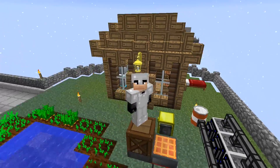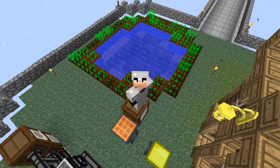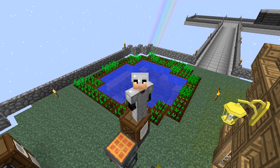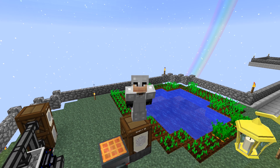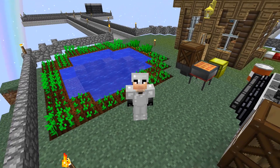Welcome back to another episode of Project Ozone. I've been doing some stuff off camera - I expanded out our farm, got rid of all the wheat, and tilled the soil around here. I made myself one of these iron mattocks, which I've had in my inventory the last couple episodes. You can till the ground with it, use it as a shovel - it's like a hoe and a shovel combined.